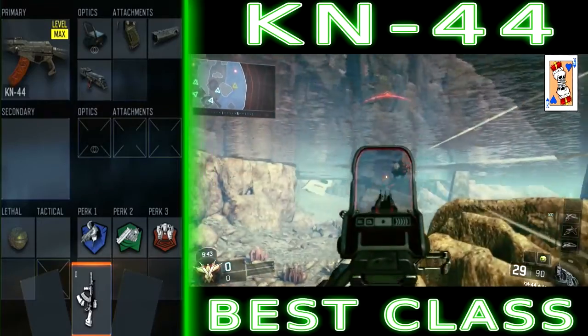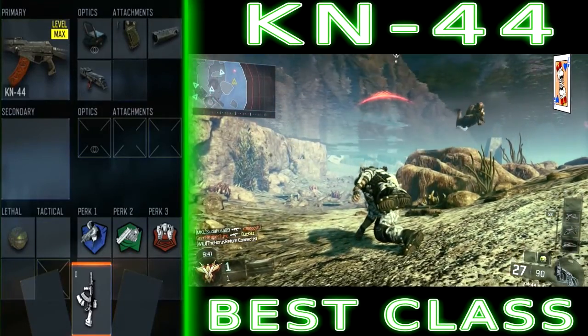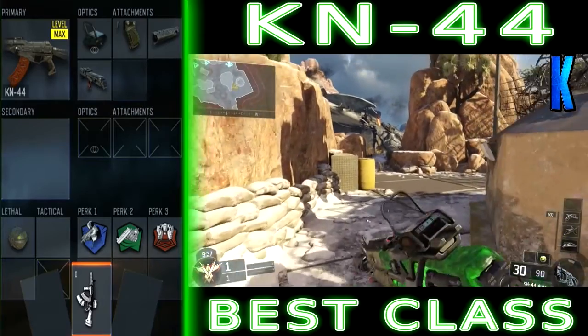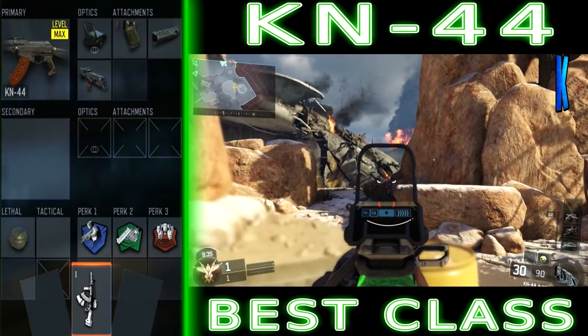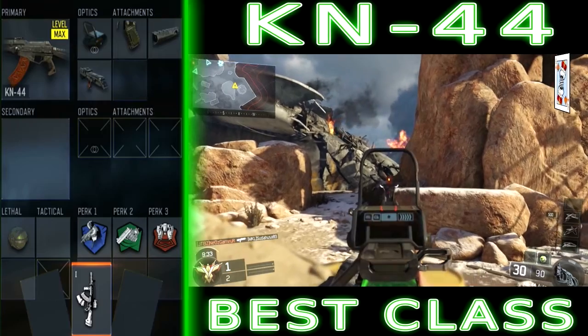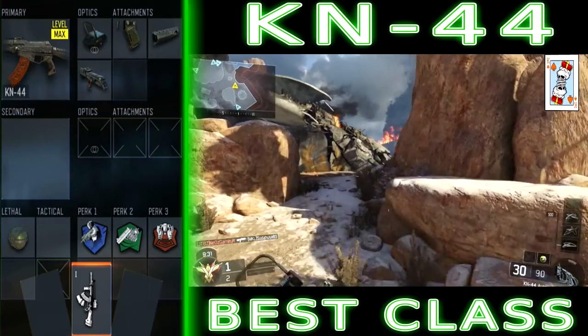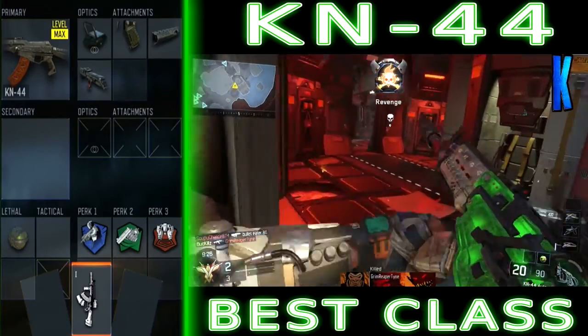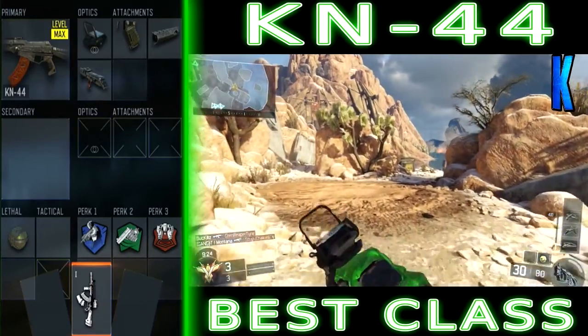For today's video we've got the KN-44, and I've got the optics BOA3. I recommend any optic sight for this weapon because when getting shot at, your gun does do a little bit of flinching and your aim does go off target a little bit. With the red dot you can control it just that much easier rather than having an iron sight — though the iron sight is just as good if you prefer it.